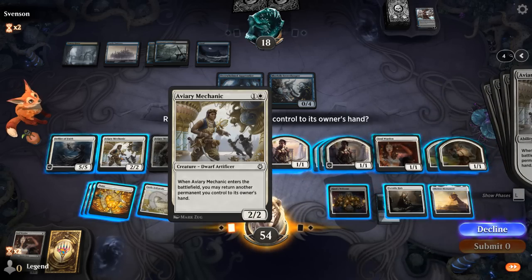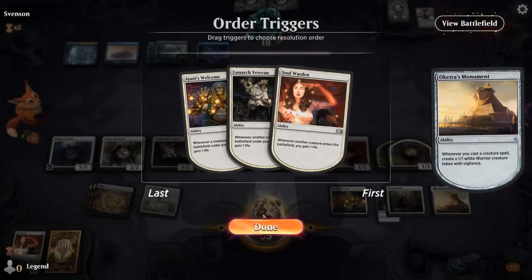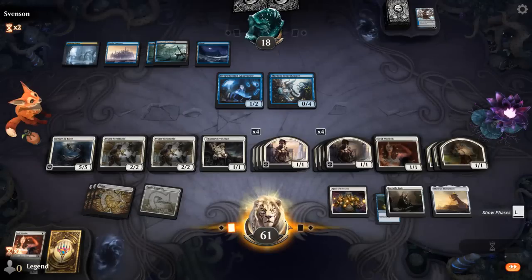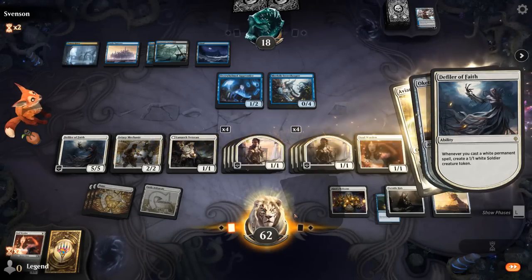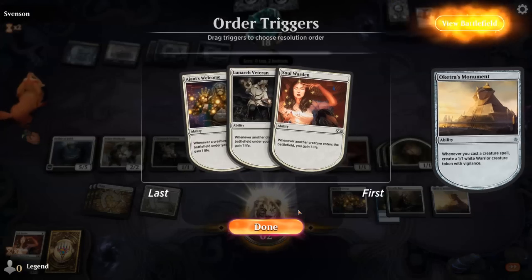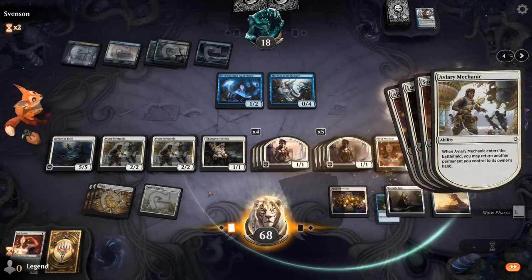Opponent gets to scry with a Castle end of turn, so they very likely find another mill card. But if it's Drowned Secrets or another Counterspell, we don't care. We're making two tokens per cycle. Opponent finally goes for Castle and puts both cards on the bottom. Opponent's going for a blind draw step to mill us — and they're not going to get another turn.